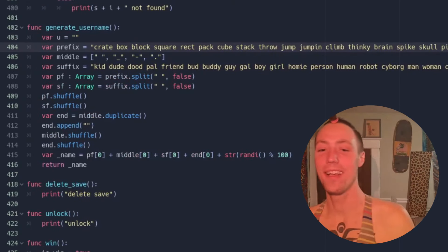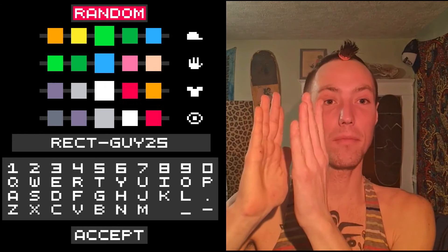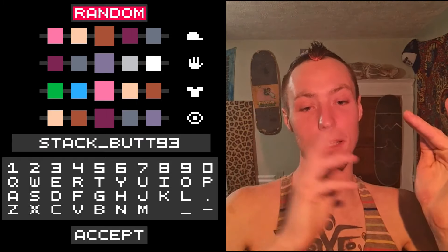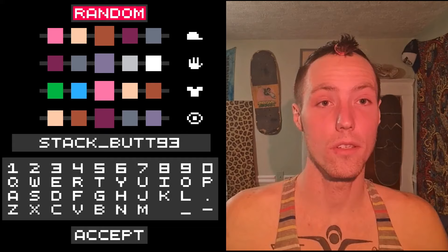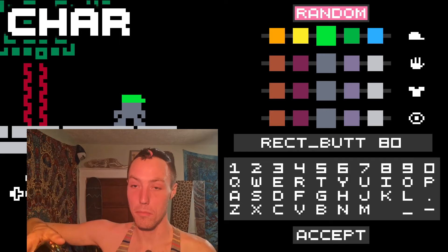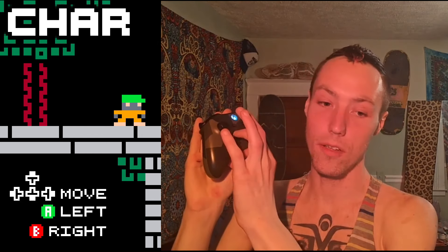It combines them together using that middle as a bridge between the prefix. A random middle piece is selected, the suffix happens, another random middle piece is selected, along with a two-digit number slapped on the end — it could be anything between 0 and 99. I honestly have a lot of fun just spamming the random button and seeing things like 'rec_butt_ad' or 'stack_butt_93', two butts in a row. If you use the keyboard or gamepad, it'll reflect on the UI, showing different inputs based on what device you're using.